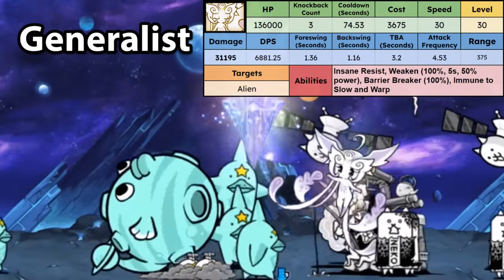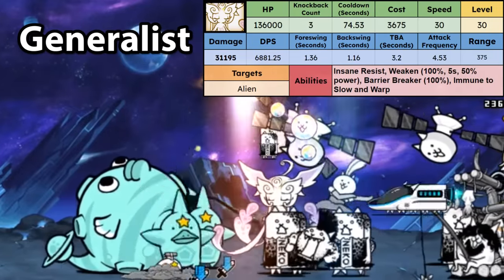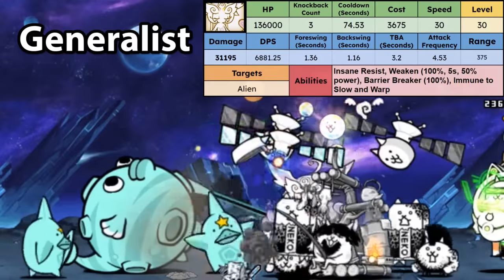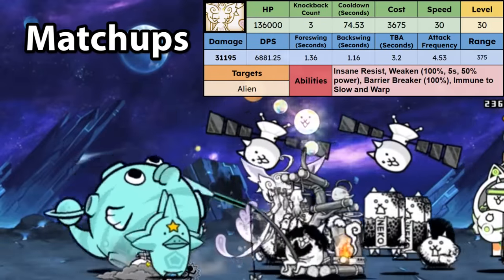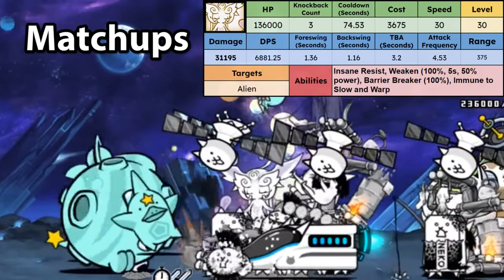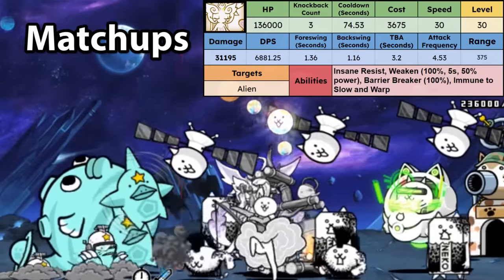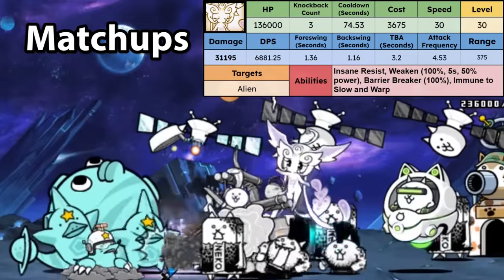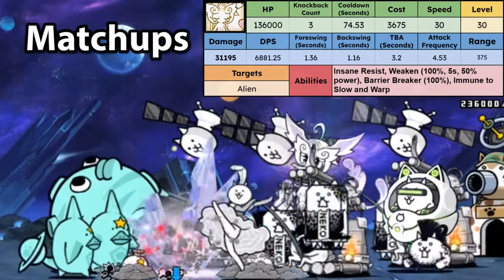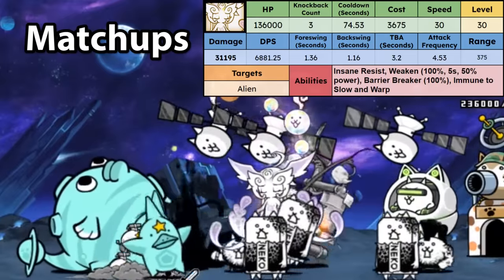As a generalist, her cooldown and price make her a decent rusher that can also work as a midranger. Her DPS is decent, and when combined with her large range, she can actually outrange a lot of enemies that she's meant to rush and stay alive for a very long time. You can also use her as a standard range damage support due to her 375 range. She's pretty much great at walling most regular alien enemies and has a ridiculous HP pool versus them. Her guaranteed barrier breaker also allows her to consistently counter them. Curse is pretty effective at crippling her versus aliens. Knockback can also push her back and let enemies progress, and non-alien enemy backliners can do a lot of damage to her as well, as her fast speed lets her push into their range.